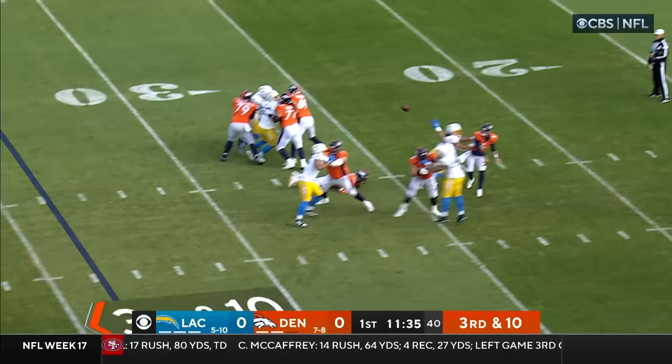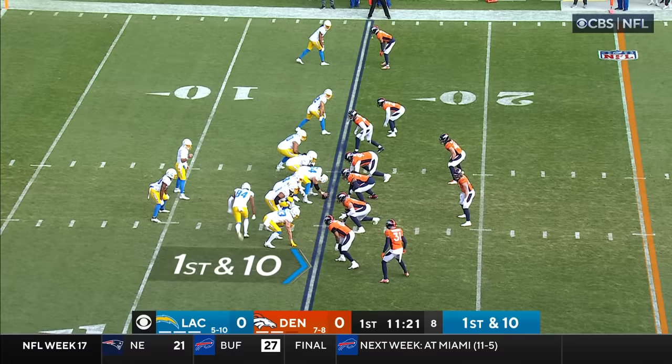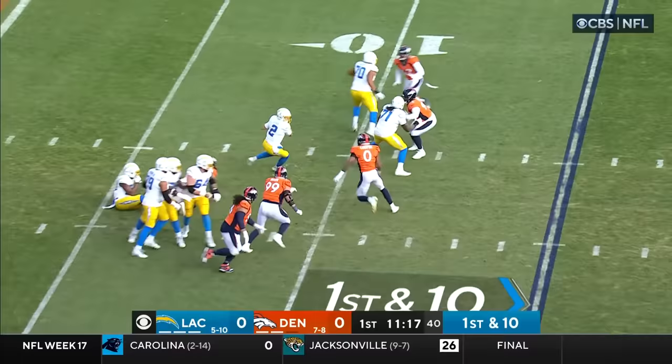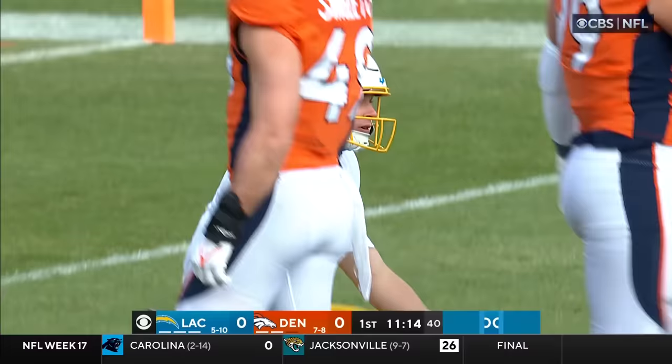On third down, they need to get ten. Stidham near the sideline, and he had Judy again, but he threw it a little too far. In motion, he's sold smart off the play fake. Stick looking to throw, pressure's coming from behind and he goes down. Jonathan Cooper will be given the sack.